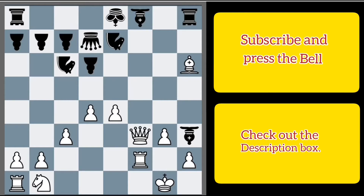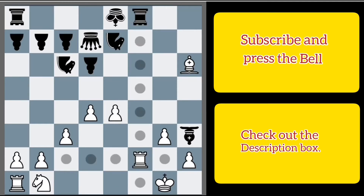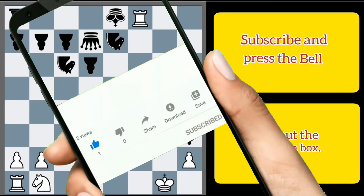Can you spot it? Yeah, you are right — it's queen captures f8, check! After rook captures queen, rook captures rook, and it is checkmate. Friends, before leaving please subscribe and press the bell. Thank you, bye bye.